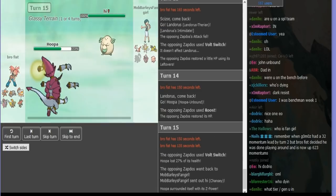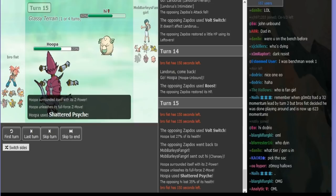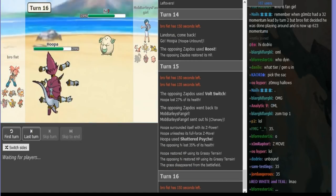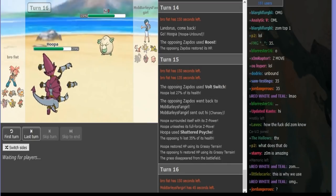I was just praying for like Psychic or Dark Pulse — but he clicks Z-Psychic back, which is what the damage told me. And I'm like, okay, this is really good. Now I'm in a good spot. I think I just throw out a Seismic Toss here, because I want damage on something.